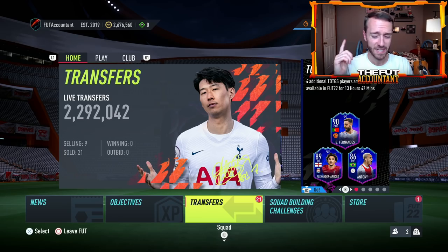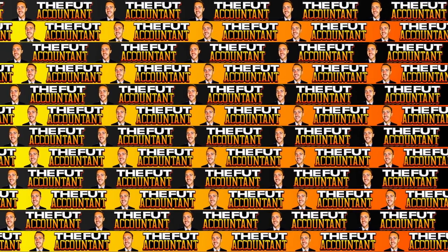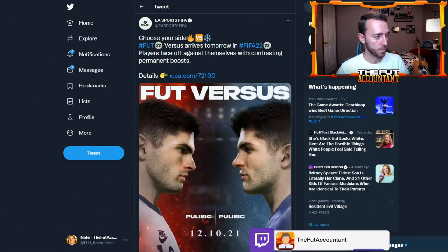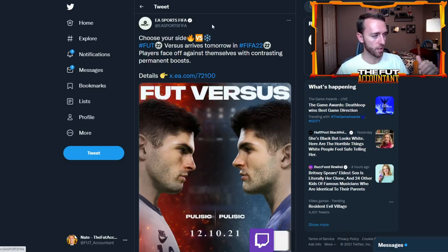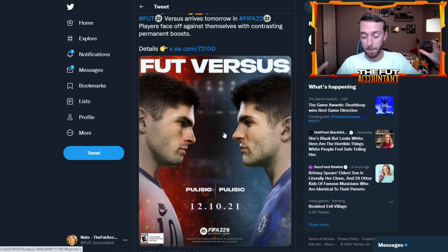If you're enjoying the videos on the channel make sure to hit a thumbs up and subscribe if you're new. The brand new cards coming today - the loading screen showcased a few of them, we already knew some were coming because of leaks. EA dropped information yesterday telling us how this promo was going to work: choose your side, fire versus ice. Foot Versus arrives today in FIFA 22, and they showed Pulisic. He might be in an SBC today - that was the leak.